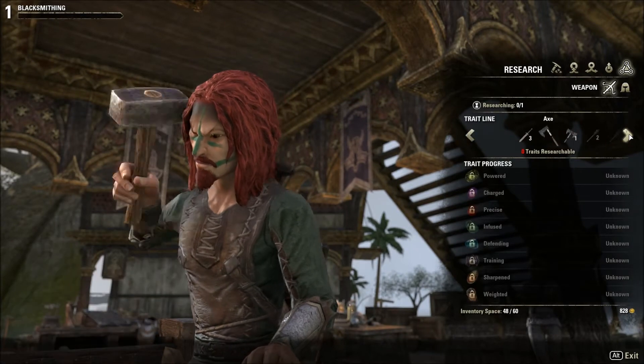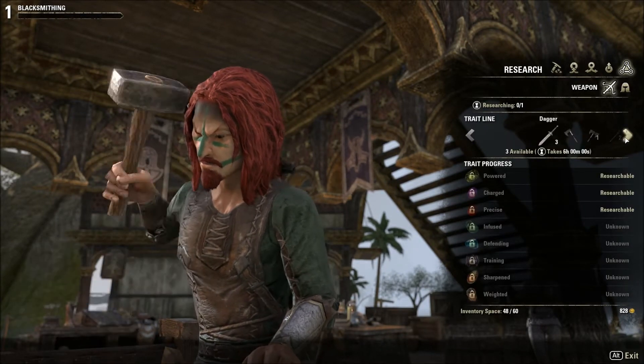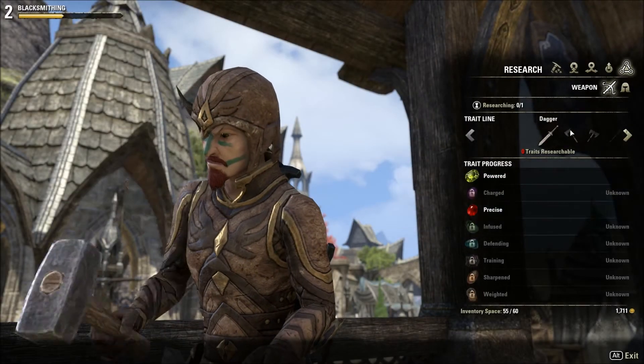You can research traits. To do this, you need to have an item in your inventory with the trait applied. Research takes some time, but continues while you are offline. At first, you can only have one research going at any time in the blacksmithing station. Each trait is unlocked separately per item type.